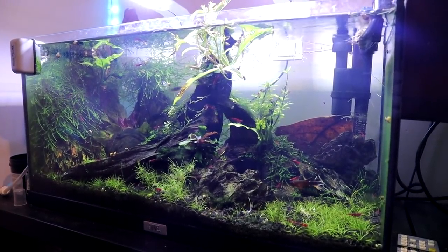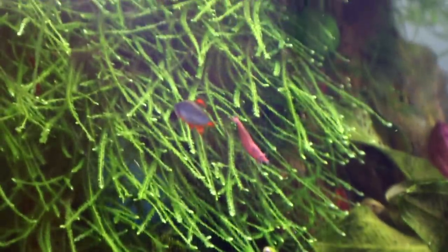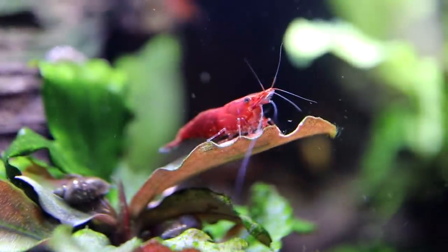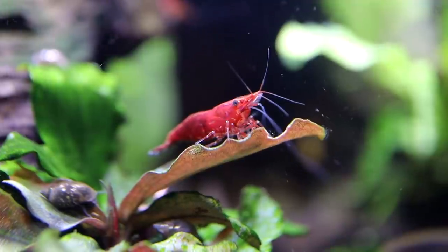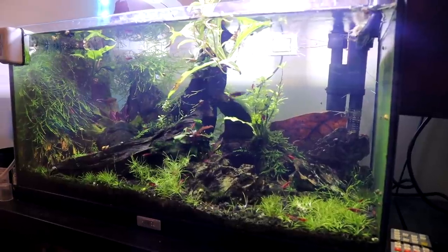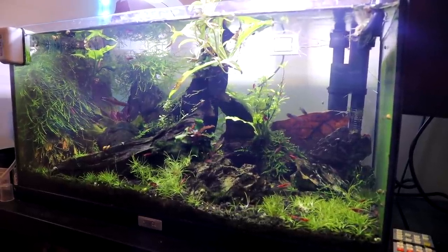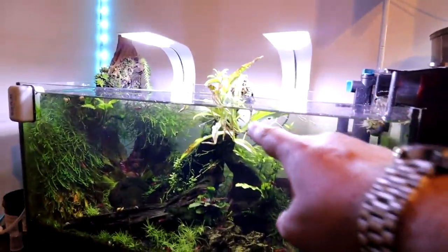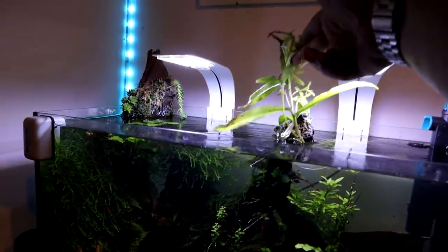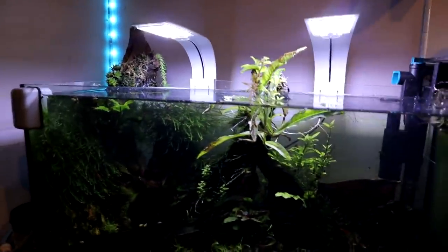The cherry shrimp are the kind of ongoing self-sustaining food supply for the puffers. Then this tank has the killifish, the galaxy rasboras - or celestial pearl danios depending on what you want to call them - and even more cherry shrimp and loads of snails. The snails are used for the pea puffers next door. This tank is really nice and one of the more successful aquascapes, really getting overtaken with java moss, but I've also got some moss from outside on the wood that sticks outside.